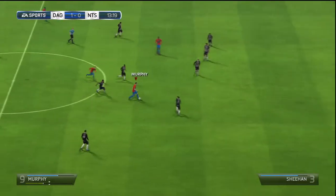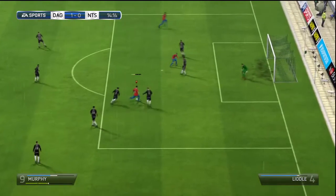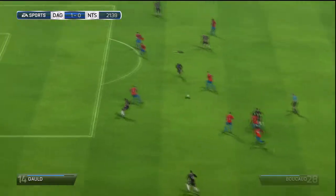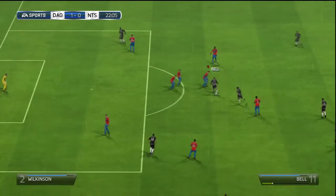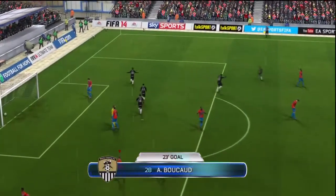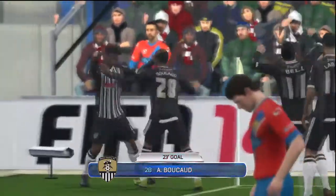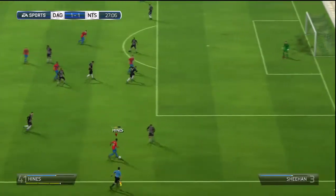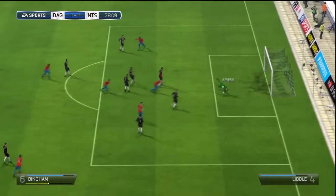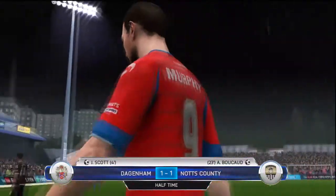Millen and Gordy are in the team today as well. Murphy getting behind the defence, cuts in nicely, hits the shot — it's saved, comes back to Scott and it's straight at the keeper. Then a wonderful piece of tiki-taka play from Notts County and they've eventually got the goal — Bukuld for Notts County. I wasn't expecting to concede but that's all you can say. A great save from the Notts County goalkeeper after a deflection too, and it's one all at half time — we need to do something in this second half.